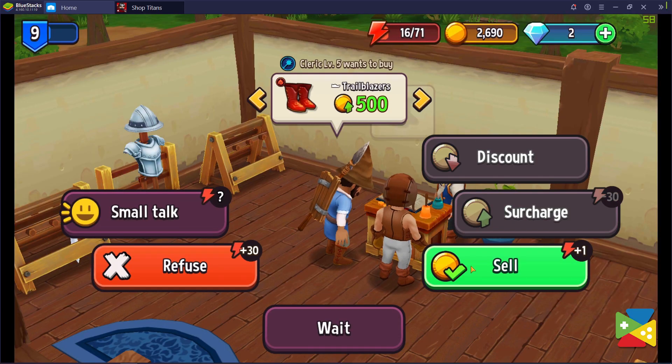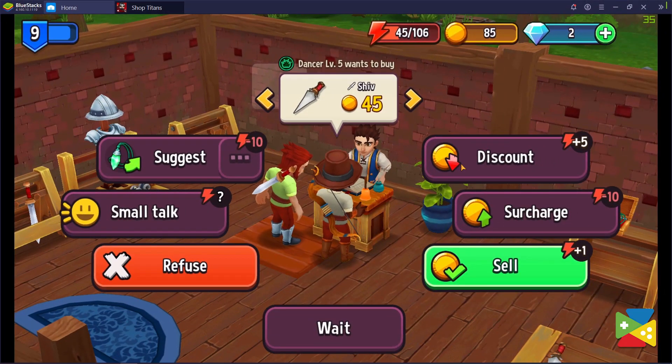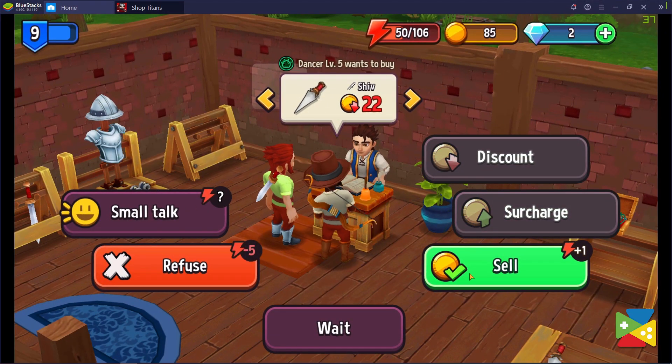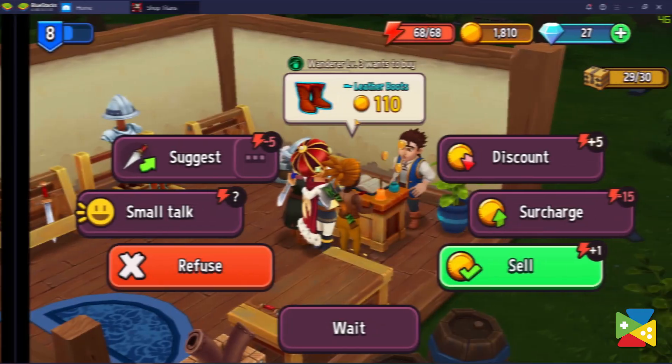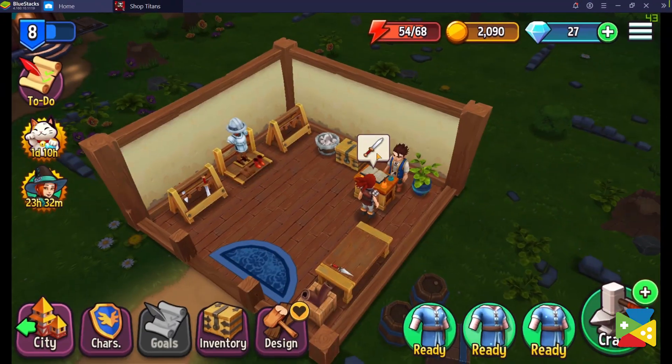While surcharging increases the price and decreases your total energy, discounts on the other hand significantly reduce the price, but recharge some of your energy. Overall, the goal is to surcharge on expensive items, while offering discounts for cheaper ones. And, as you'll soon discover, this will take some time and practice before you get it right.